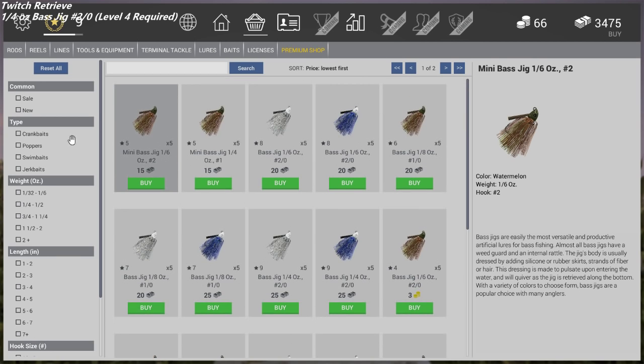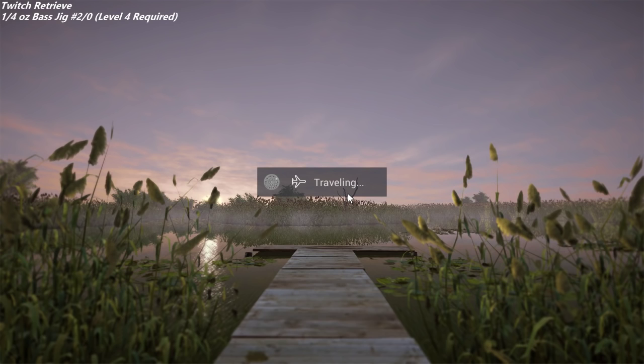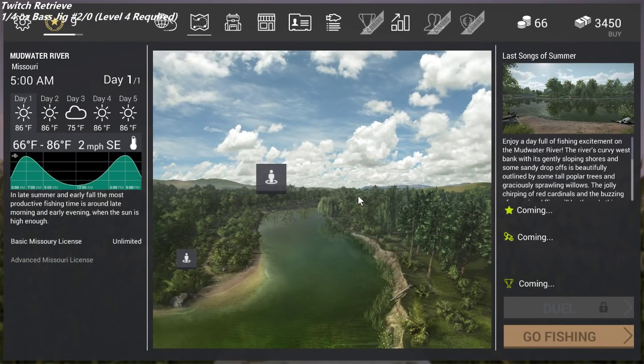You're going to buy this bass jig, and then we're going to go to Missouri and cast in the same spot you saw in my previous video where I talk about casting for bass in general. We're going to throw a little bit farther out from where we were. You may need a little bit better tackle, but the tackle itself doesn't dictate how big of a fish you catch — it's based on the lure. We'll be fishing in Last Songs of Summer, so we need to fish at around 6am as a peak time.